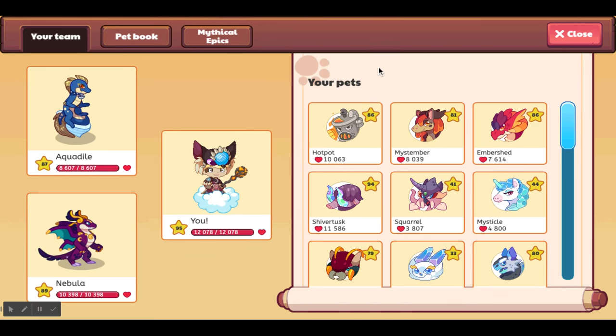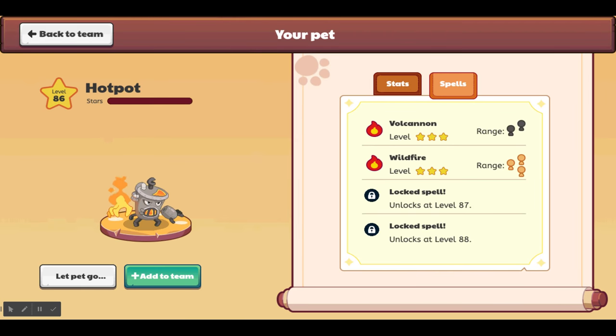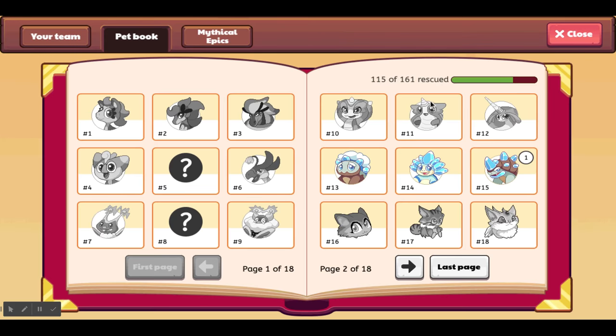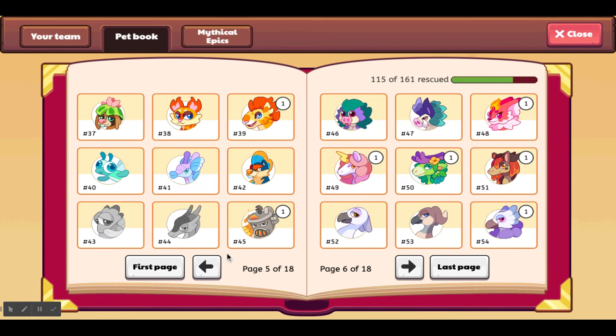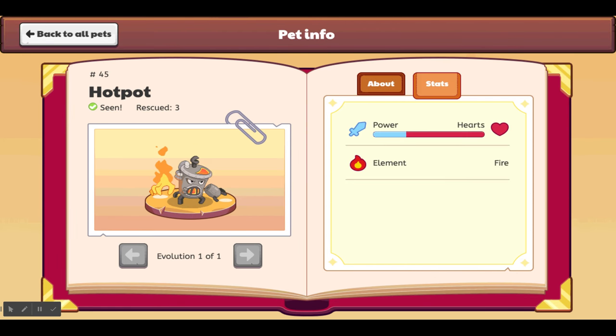There's a nine level difference. Hot Pot is first: 10,063 health. He has two spells that are new to me. That's him in the pet book — number 45, rescue three. It says if you knock a Hot Pot over it becomes an overturned turtle and can't get up on its own. It has a lot of hearts, a lot of power, and its element is fire.